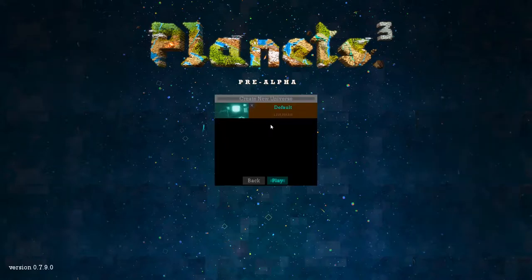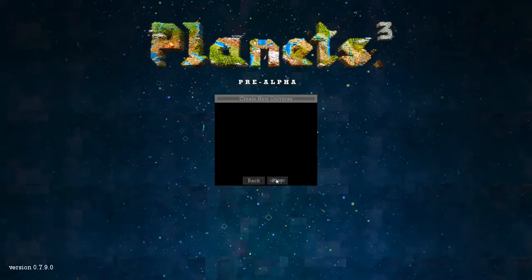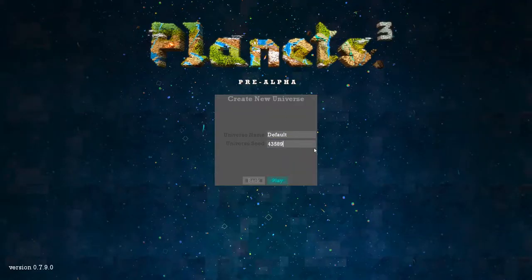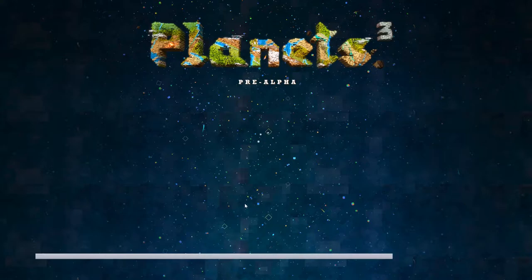We're just going to go ahead and jump straight in. We're not going to play this world — we're going to play a brand new seed. We're going to create a new universe and just play that seed. I'm hoping the game doesn't crash. It has crashed before upon creating a world, but it doesn't crash all that often — sometimes it crashes when you show your settings, and sometimes when you create a world.